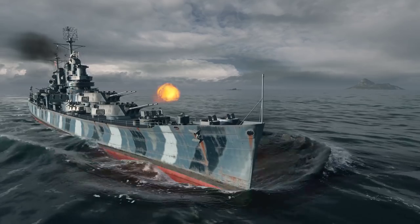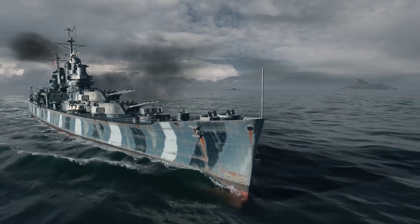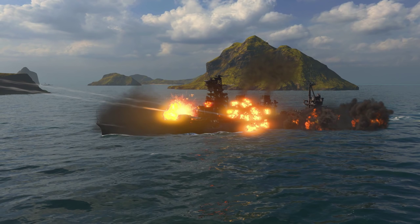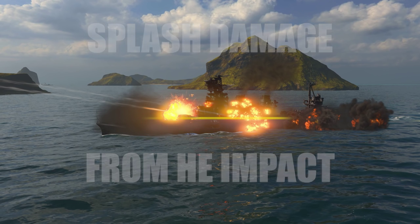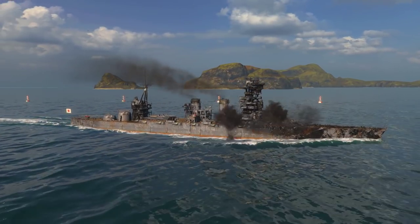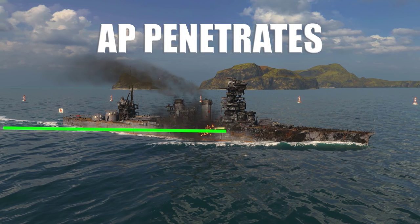So what are the main differences between HE and AP? HE shells are designed for explosive power, while AP shells are designed to penetrate thick armor. HE shells will explode on impact, causing massive damage to the superstructure of a ship. They work great against soft targets — that's basically everything above the hull of a ship. AP shells are designed to survive initial contact with the ship and drive through armor, exploding deep within the confines of the ship.